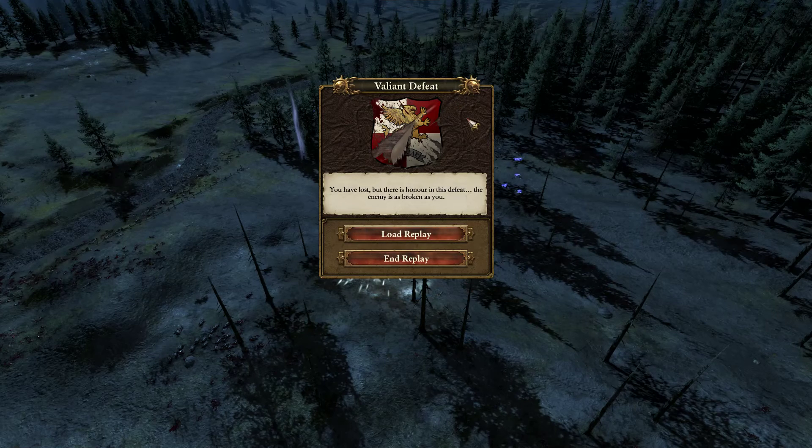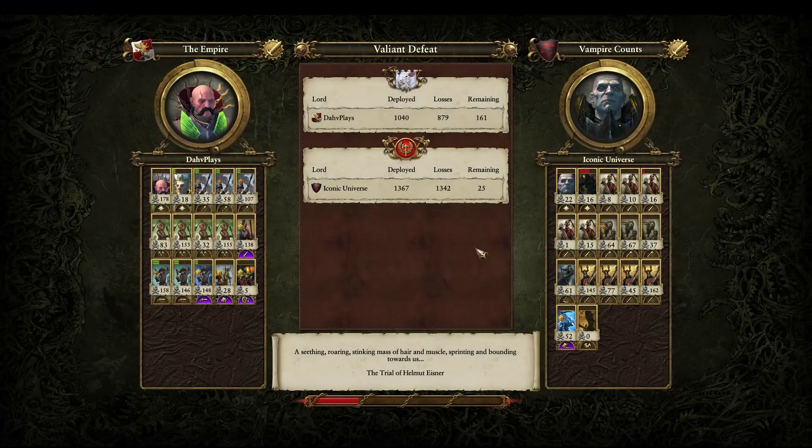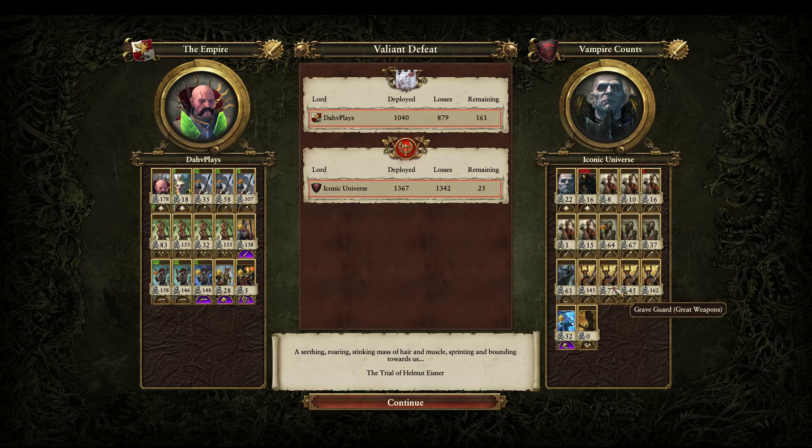Very close game to my opponent. I feel like if I had done a few things differently at the end, I could have won, but a great game overall — that's one of the closest games I've played in a while. Good job to my opponent. I'm always game for a really close loss like that. Overall, a fairly decent build. I probably would have brought Crypt Horrors instead of the Graveguard with great weapons — that's just a personal preference. But you can see these guys did very well and overall got a lot of kills.